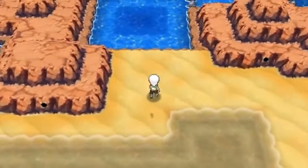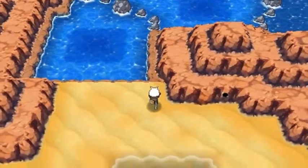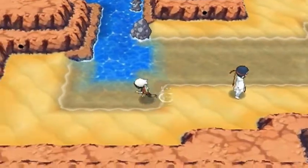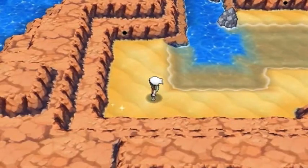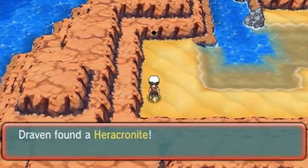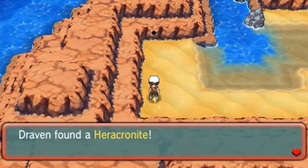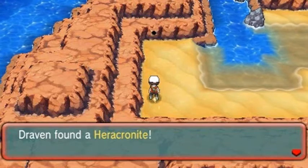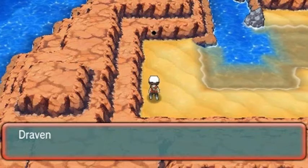Moving on to this little area right here — you will be able to find a secret place, you just need the Dive technique and it leads to a hidden location or a secret base. So in the next episode of mega evolutions — what Pokemon will we be finding right here? We found ourselves the Heracronite, which evolves Heracross into Mega Heracross! You might see it on another team, but eventually you will see a Heracross on our team. The Heracronite is ours!